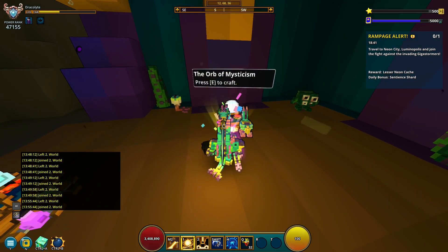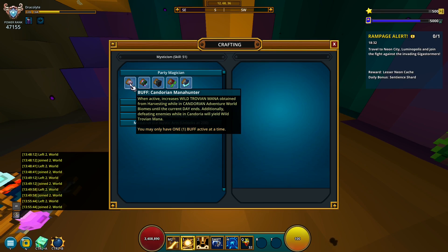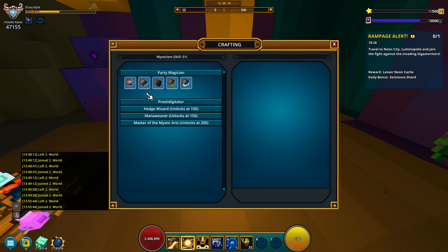First of all, there are these three buffs — as you just saw in the other video — and these rotate every single week. In these biomes there are going to be little yellow manas on the ground, and you are also going to get mana from enemies when you go to that biome, plus it's on the floor.